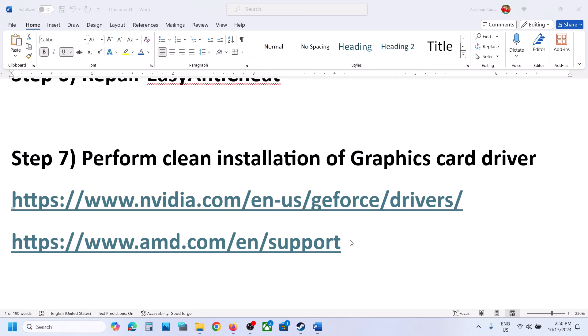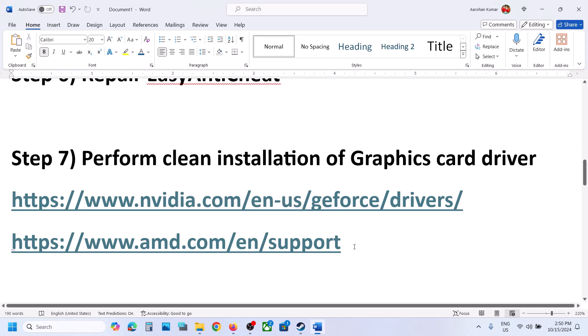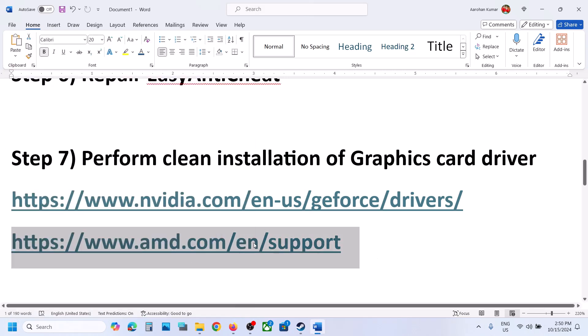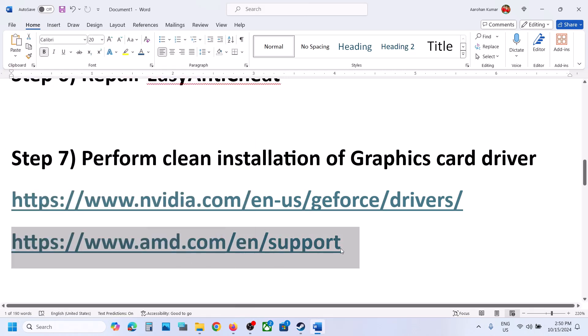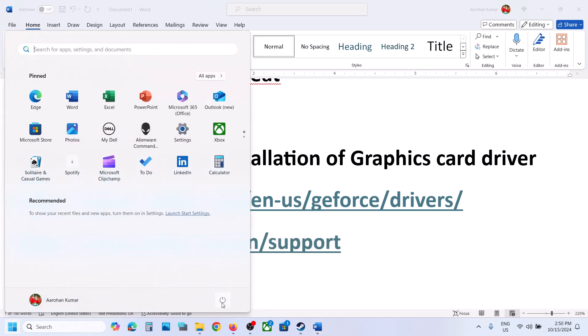If you have an AMD card, first uninstall the current graphics card driver installed on your computer. Restart your computer, then go to the AMD website, select your graphics card, and install the latest driver. Restart your computer again, and after the system restart, launch the game.